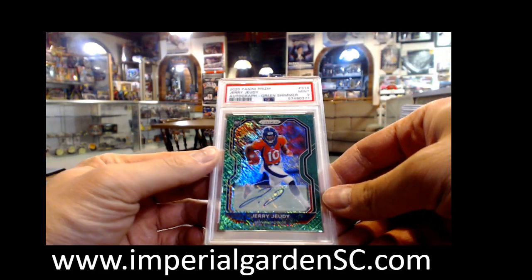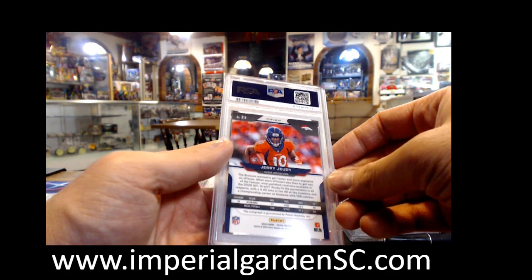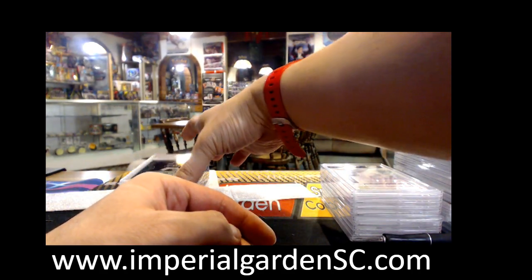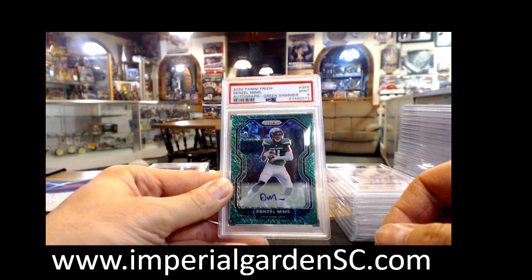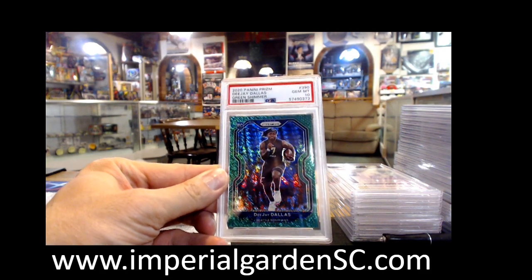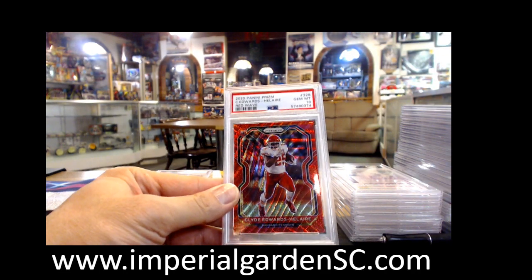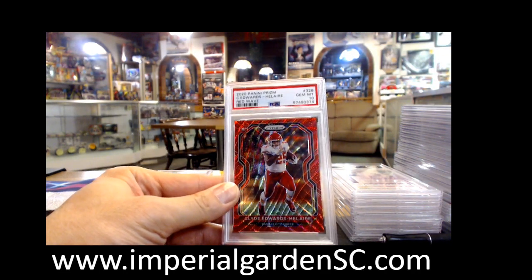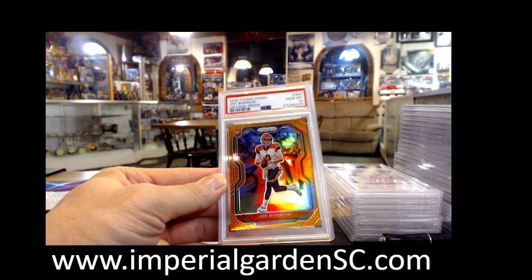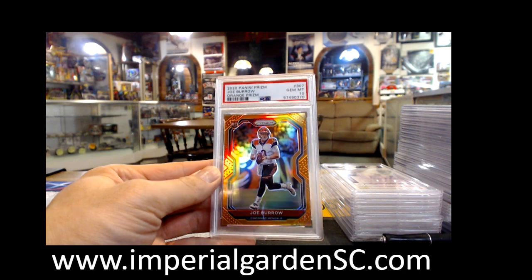And we got Jerry Jeudy Green Shimmer Mint 9, this one's 3 of 5. I think the rest of these might be my submission — Denzel Mims Green Shimmer out of 5, DJ Dallas Gem Mint 10, Red Wave Clyde Edwards-Helaire. And we got back-to-back big monsters — an Orange Prism PSA 10, this is the hobby color Joe Burrow.